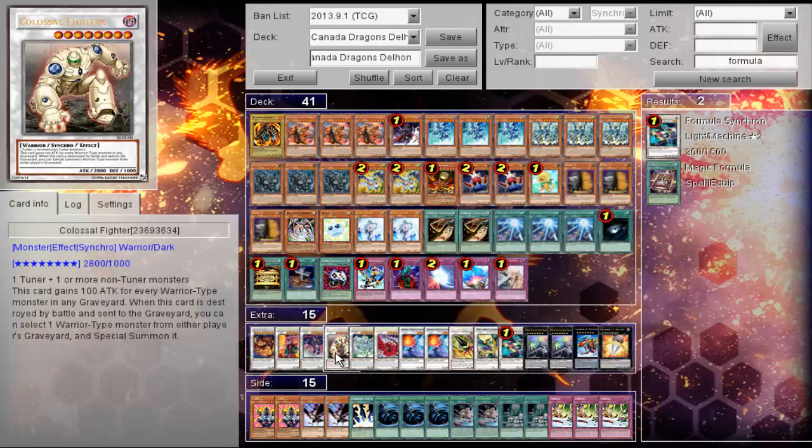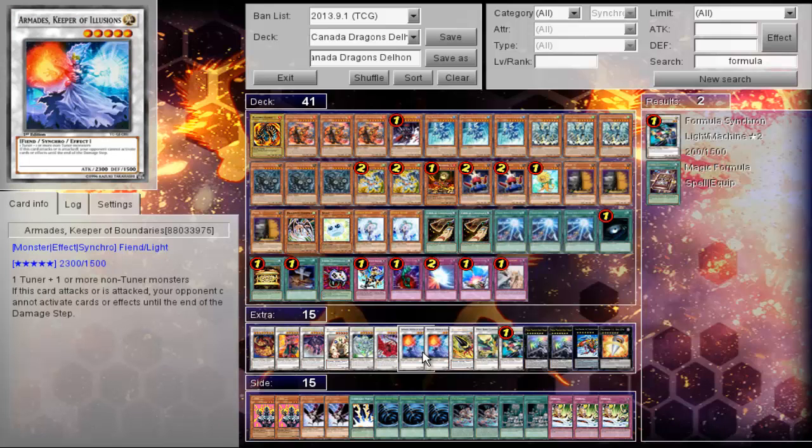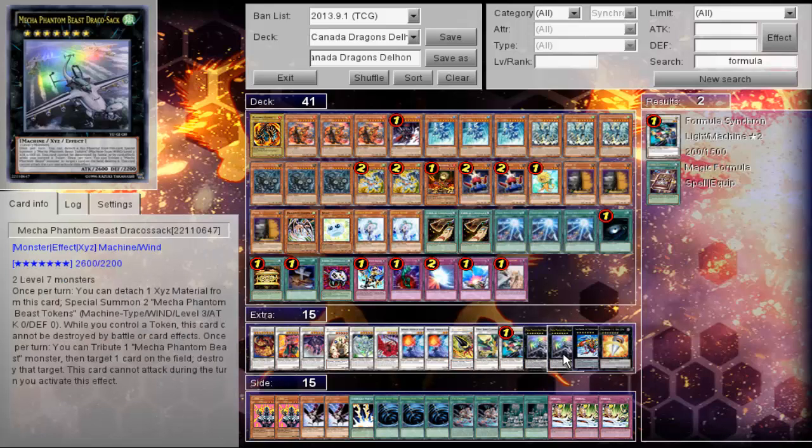His extra deck: one Stardust, one Crimson Blader, one Dragon, one Colossal, Stardust, Black Rose, two Armades. I'm actually surprised that he opted not to play Catastrophe, but I assume that Armades was more important to him as a player. One Armor, one Mist Wurm/Colossus, one Formula, and two Dragunity.